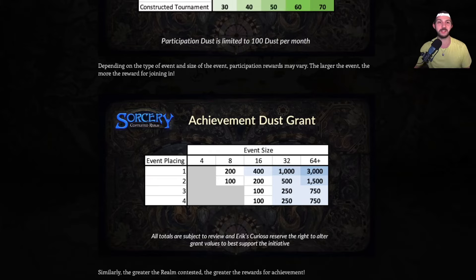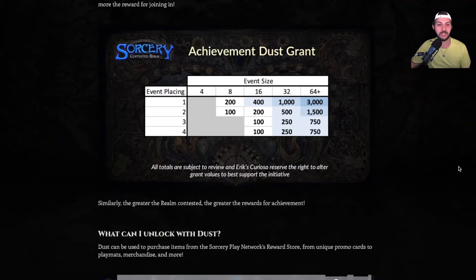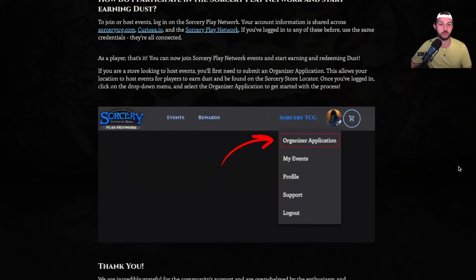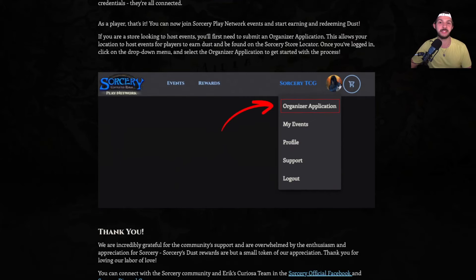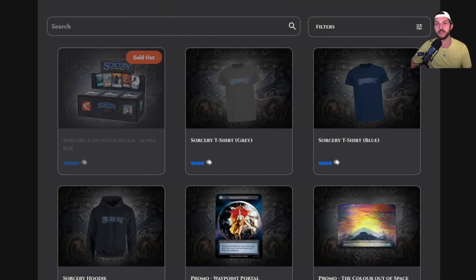Dust was selling prior to this announcement at about ten dollars per code. I think this is an incredibly generous thing for the sorcery team to do to encourage people to play at a local game store. The 100 dust at the end of a box is a great perk, but it's really the playing in the local game store that's the main perk — it rewards people for going out and playing.